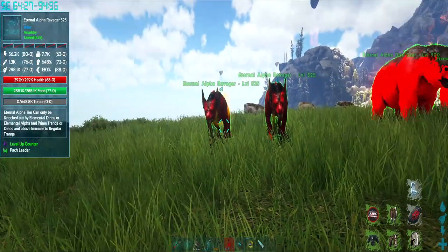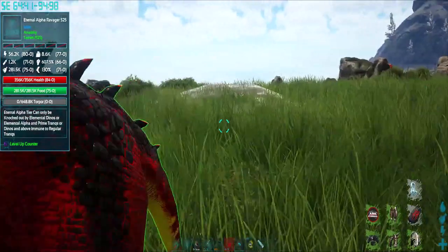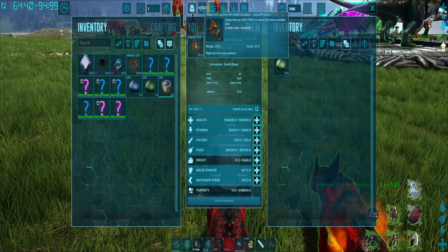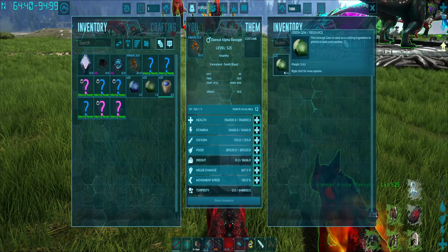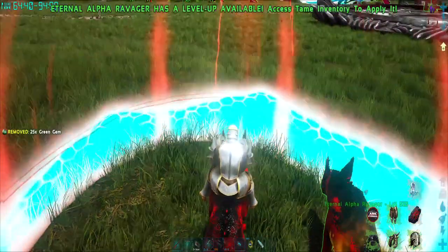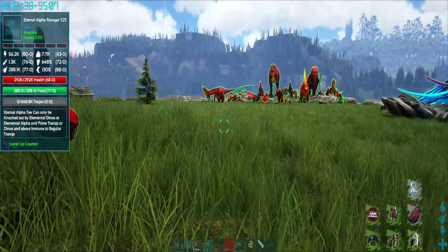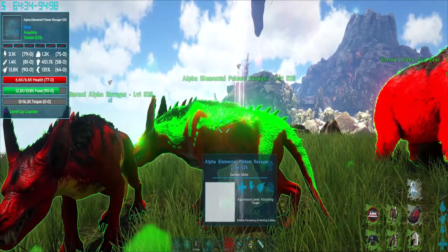The next ones are the Ravagers. There are only two of them, so they only have two variants. All of them have the same principle — you need to have a saddle on it, you need to have the correct gems in its inventory. To evolve this to a poison you need 25 green gems, then you press X. There it is — that's the poison variant of the Ravager.